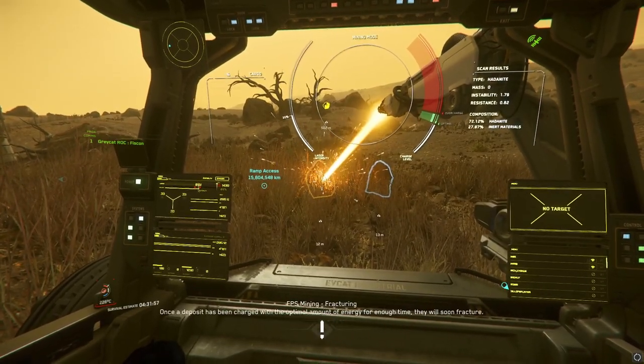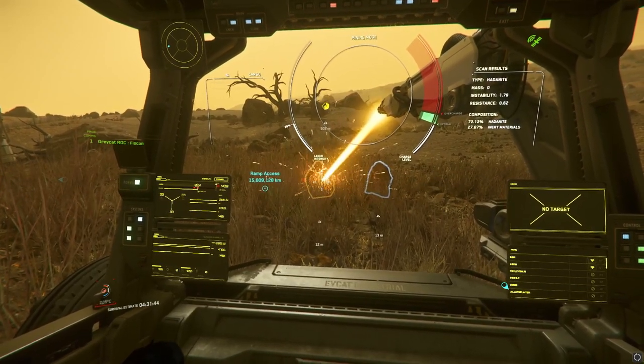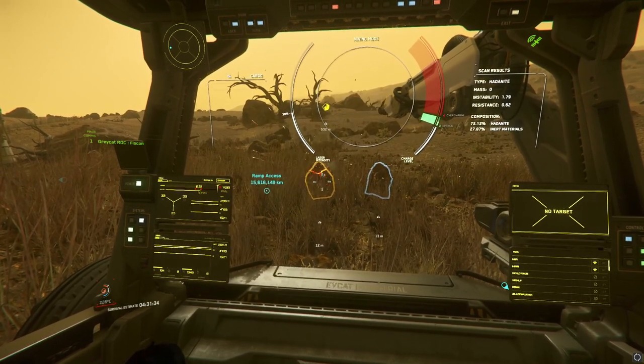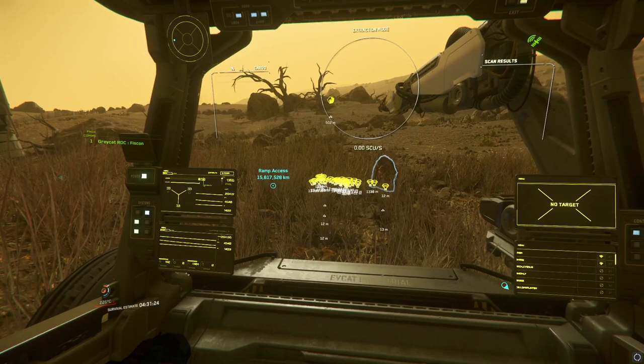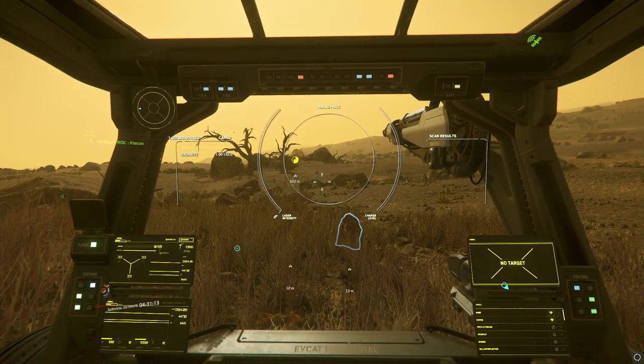On the left side we have our cargo indicator. This one is a bit glitchy in 3.12, often lagging behind or not updating at all. Once you've cracked the rock you can go ahead and right click to enter extraction mode and then left click to engage it. It sometimes does take a few seconds to pick things up, so keep that in mind.